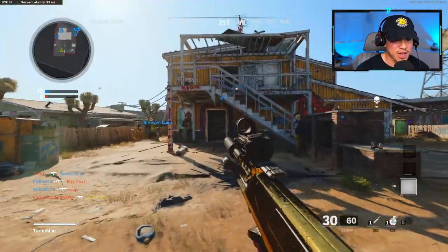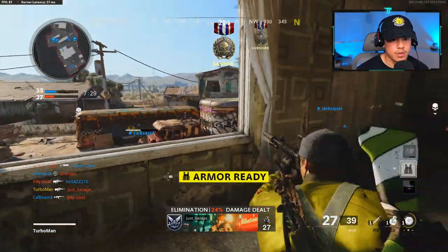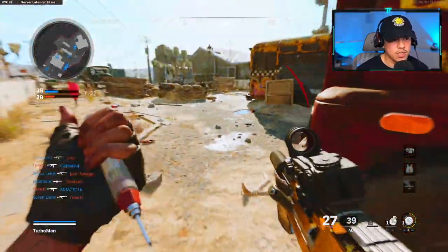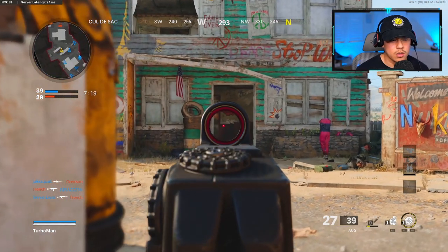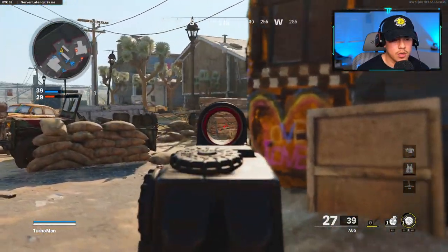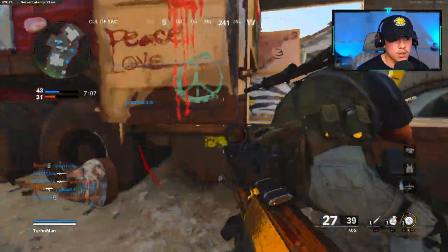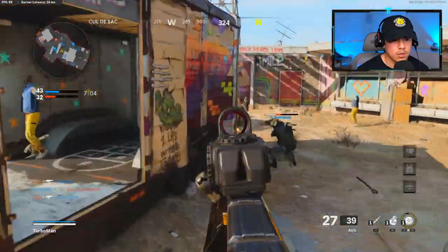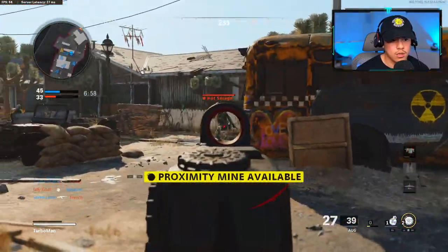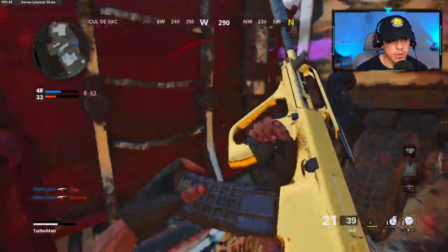Oh my gosh — I thought I had my pistol as my secondary. So that's pretty much what you want to do. Got that body armor on deck. I think we can actually push up now. We're going to take them out coming into their spawn. I'm watching that top window as well. He's over here — which way is he going, man? This dude needs to make up his mind.